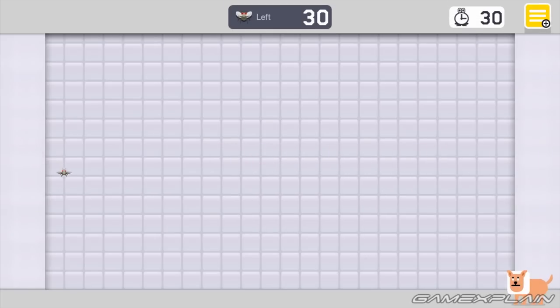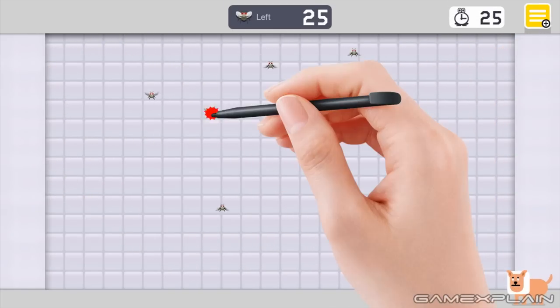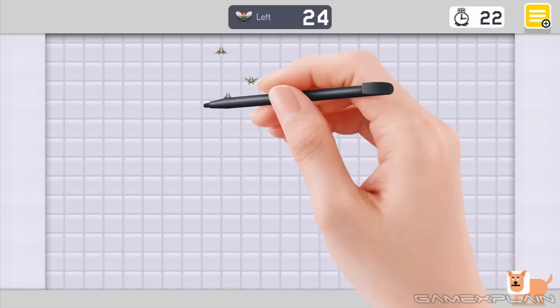So there you have it, that's how you access the secret Nat Attack game. And if you manage to beat that, you'll be awarded with a Builder Mario costume. Thanks for watching, and make sure to stay tuned to GameXplain for more on Super Mario Maker and other things gaming too.